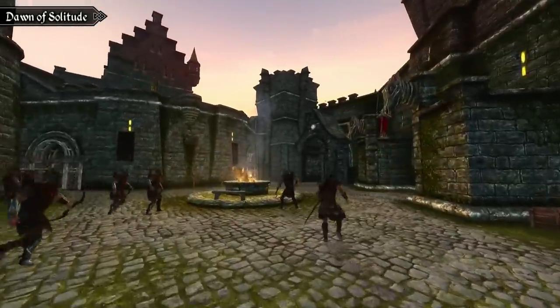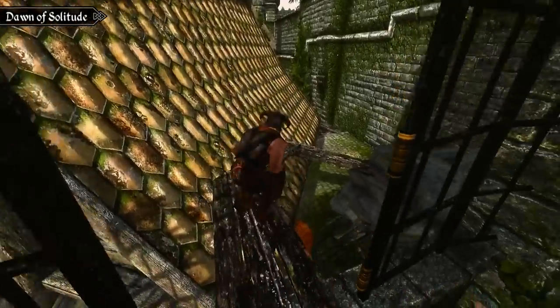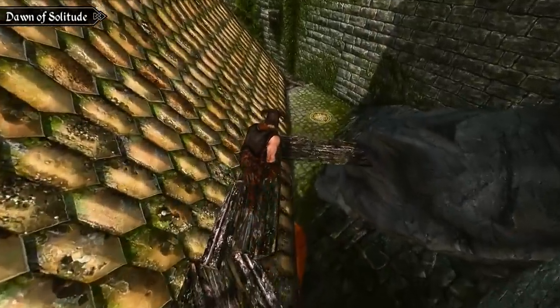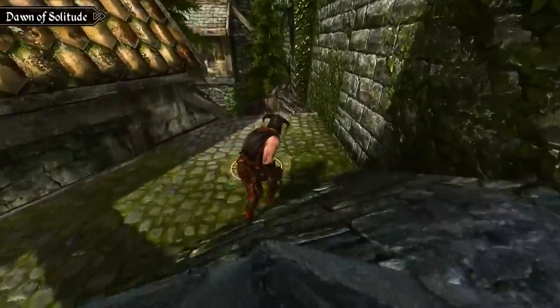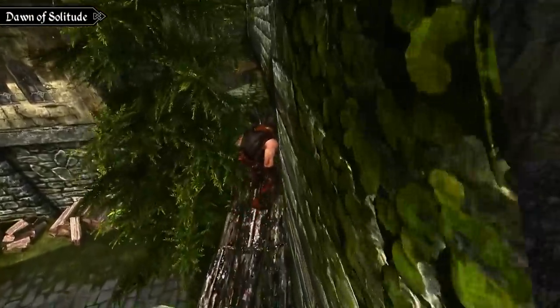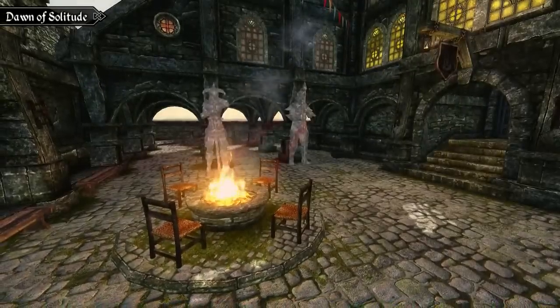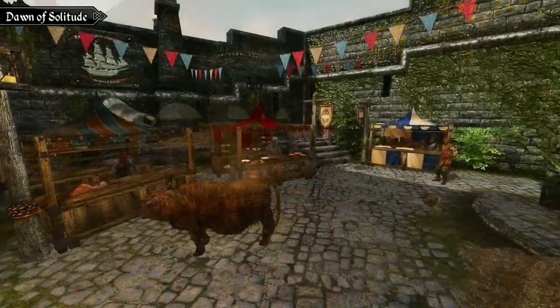Overall, the two overhauls are undoubtedly similar, especially in areas where there's an obvious need for some change, like Castle Dour's forge area. They both even share similar but uniquely decorated alleyways at the back of some of the stores. Ultimately, it'll come down to what you prefer and what your computer can handle — JK Solitude is more built up in smaller areas, whereas Dornav Solitude comes with smaller changes spread evenly throughout the entire city.